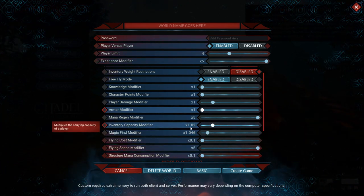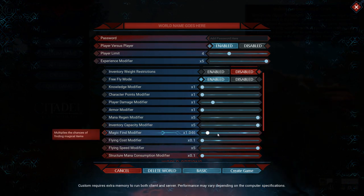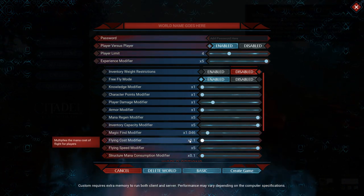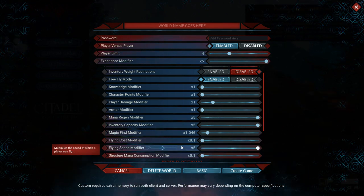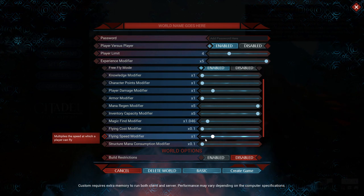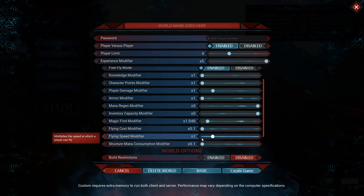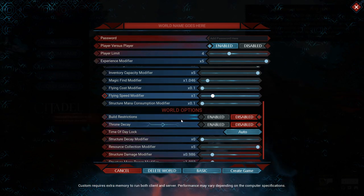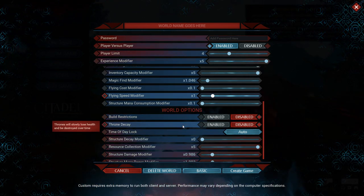Inventory capacity modifier multiplies the carrying capacity of a player — I'll increase that to max. I don't care about the magic bind. Flying cost, as low as it can possibly go. Speed modifier, I'm turning that down to one because it alters the enemies too, which makes no sense. Structure mana cost, whatever. Build restrictions disabled, throne decay disabled.